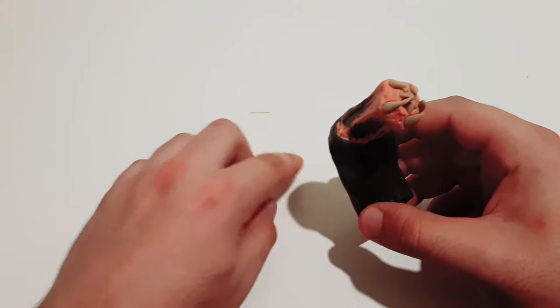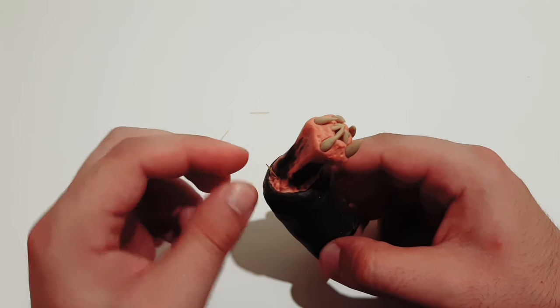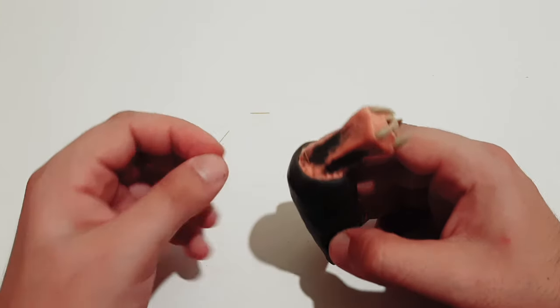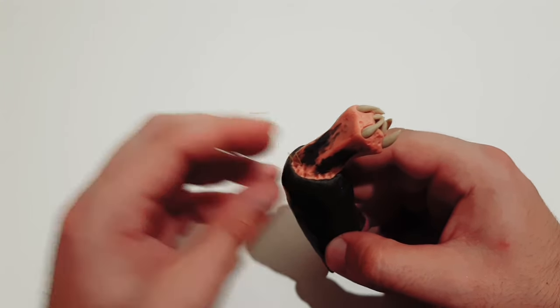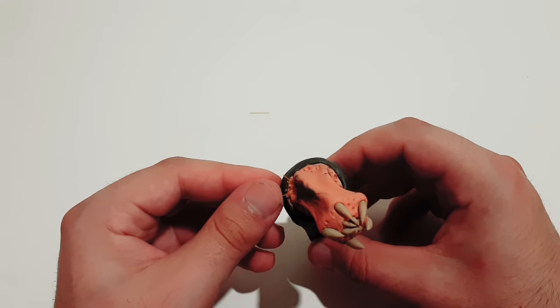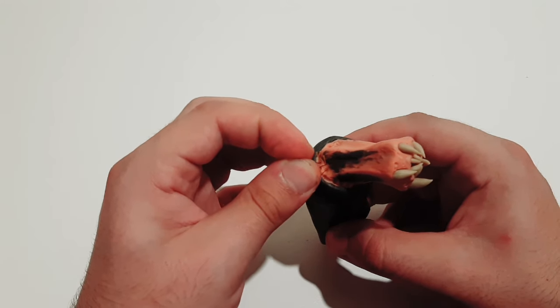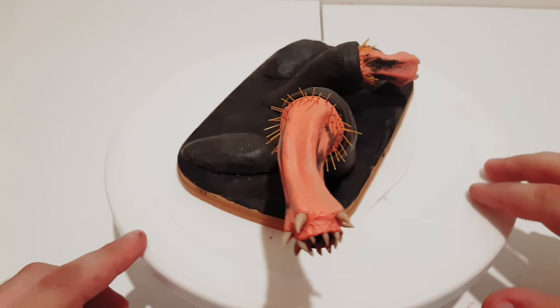For the hair parts I've got bristles from an old brush — just cut extra bits of it in the necessary sizes and put them inside follicle pieces created by any kind of pointy tool, in order to replicate these bumps on the skin. And finally, the Carnictises are done!